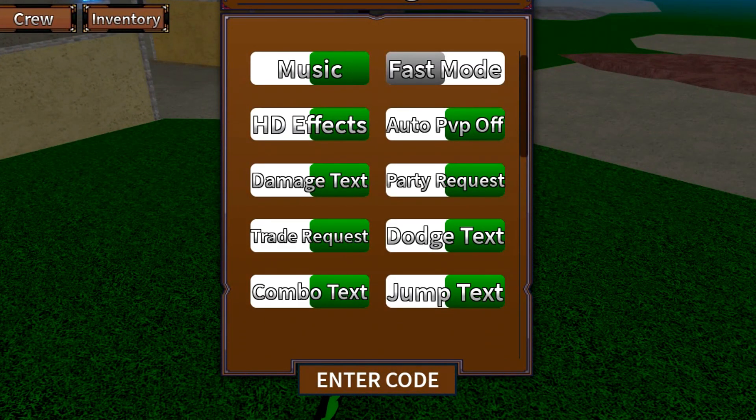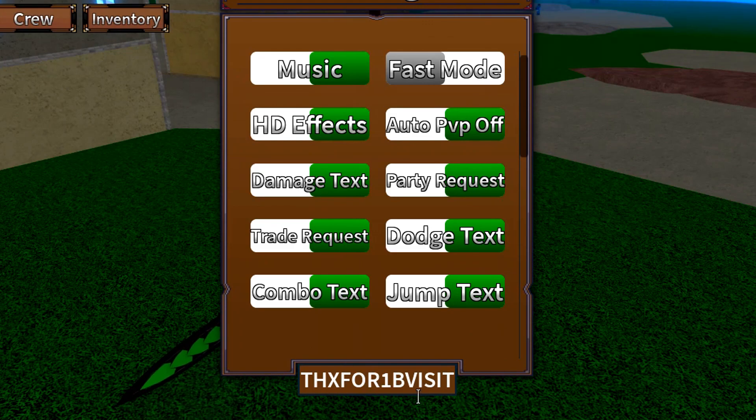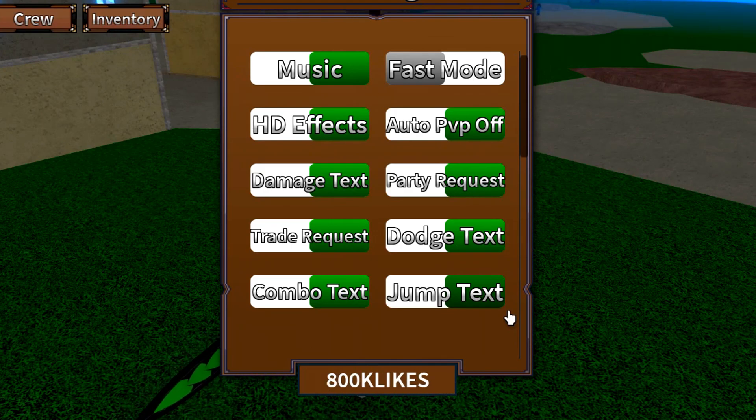This is every working King Legacy code. We've got the code 'p' — enter that code in. Then enter the code 'dinox live', then the code 'one mil faith', then 'thanks for one bill visit'. We now move on to the code '650k likes'. We also got the code '800k likes' in the new update — once the new update comes out, try that code, and also try '900k likes'. Those codes will be working in the new update. There we go for code 'update 3.5' — that should still be working.